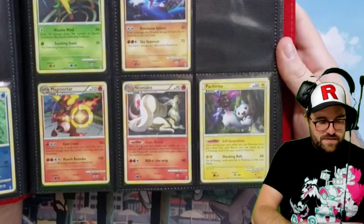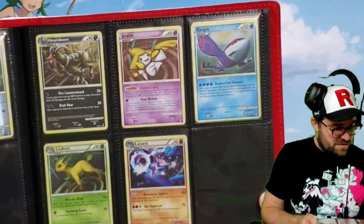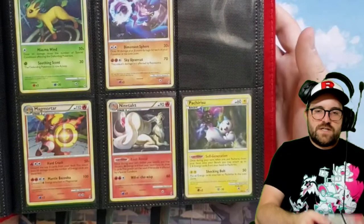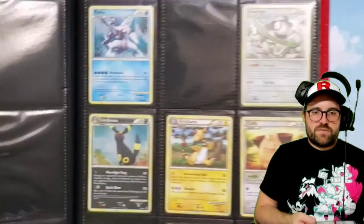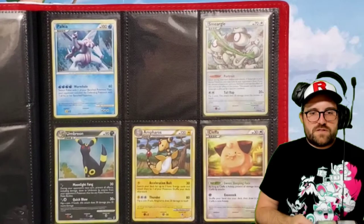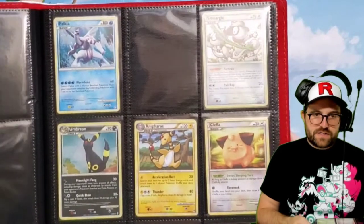We have another Nine-Tails by Tokia with the stone there again. I think it's largely the Tokia arts that have the stones only — I haven't really pieced that together. I just know that the evolution Pokémon that evolved with a stone typically have the stone in the artwork, or at least a lot of them do. So we have a ton of holos in the set — we're still in the holographics here.